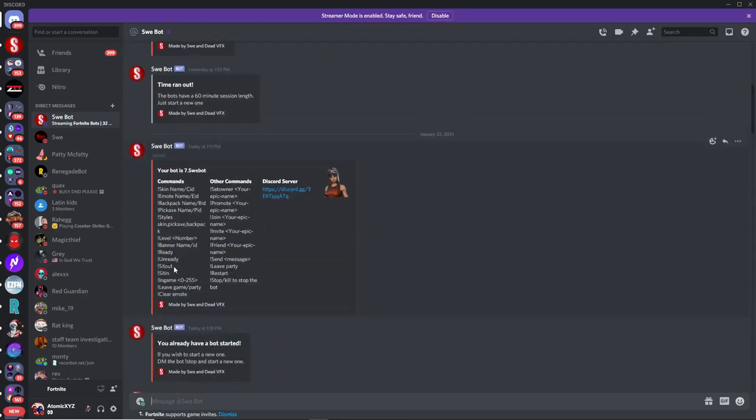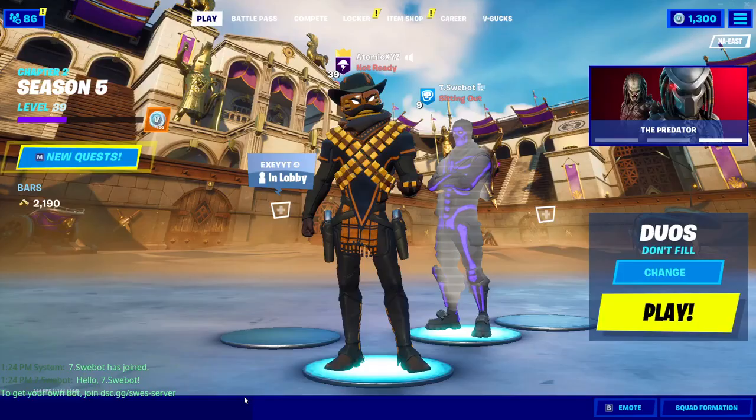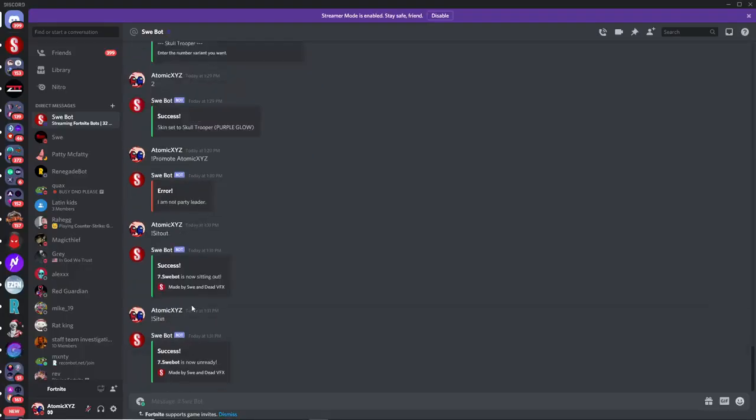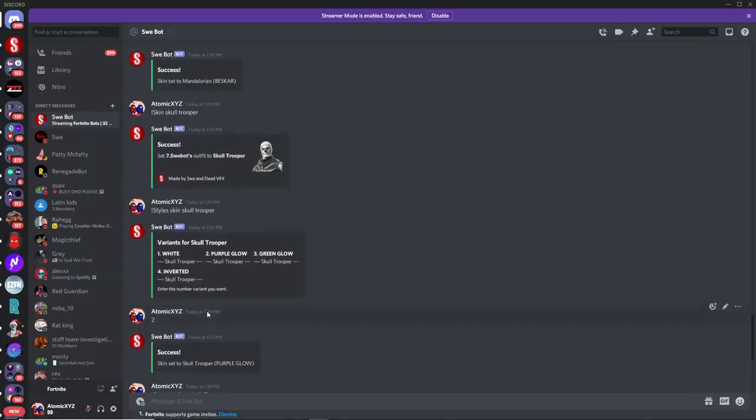There are also sit out and sit in commands. Sit out makes the bot appear as if it's sitting out of the match. I showed what sit out looks like — it simply displays that the bot is sitting out. Not sure why you'd use these, but the option is there.